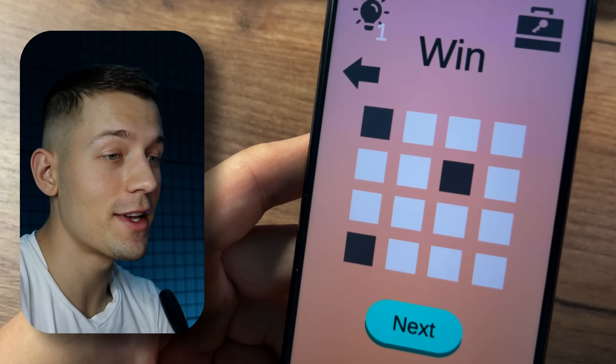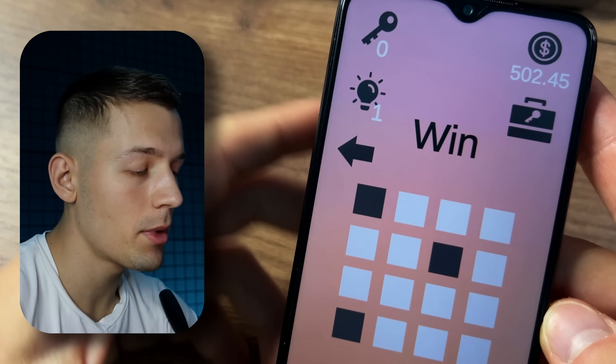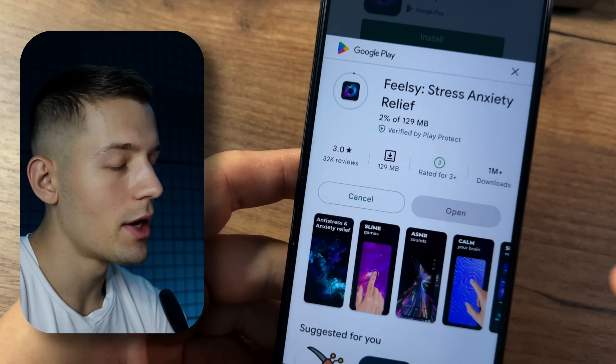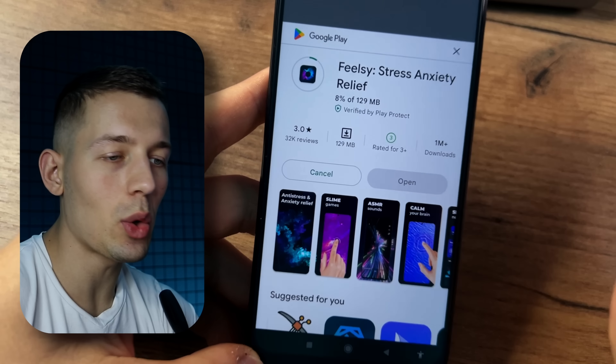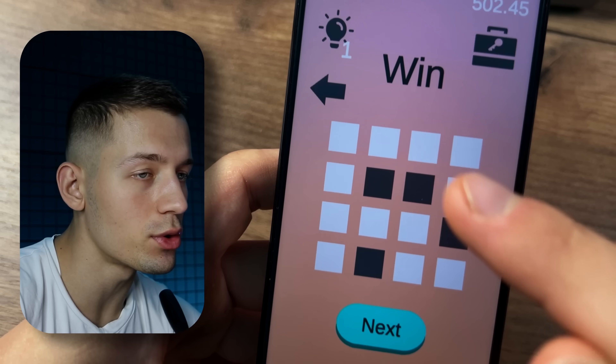From each chest you get from 50 cents to $10, and from 1 to 10 hints, so each of you will earn different amounts. Now I want to show you one hack which no one talks about — with its help, you can increase your chance of getting money from the chest instead of hints. While watching ads, click on the ad and watch the advertiser's site or app for at least 10 seconds. The system of the app will give you more chances to get money. It doesn't always work, but at a distance you will earn much more.